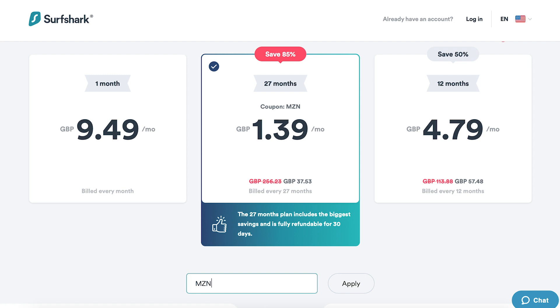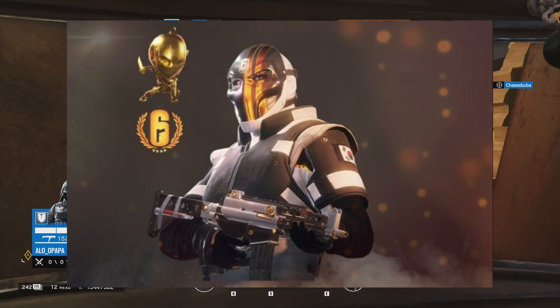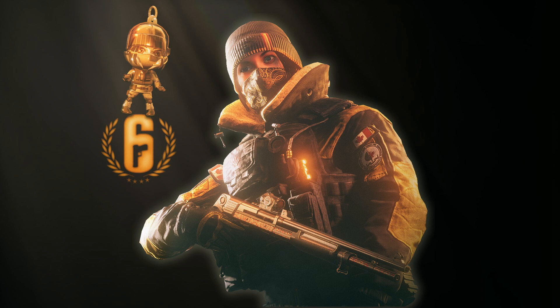But apart from that guys, let's get back into the video. So Rainbow Six Siege are going to be releasing four old Pro League skins, which are going to be Buck, Frost, Vigil and Caveira.